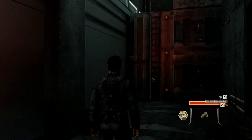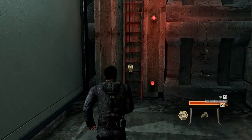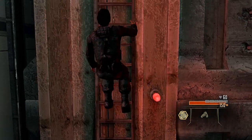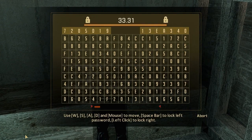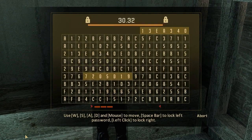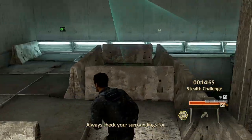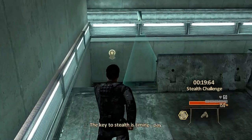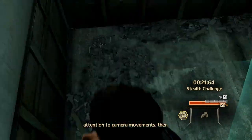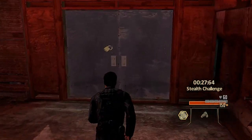Alright, full disclosure — this is not my first run through the course. It's not that I couldn't have done it with a good enough score, but I wanted to do it as perfectly as I could, just to show things off. Always check your surroundings for cameras. The key to stealth is timing — pay attention to camera movements, then exploit their blind spots. If it looks like I know what I'm doing, that's because I've done it a few times before.